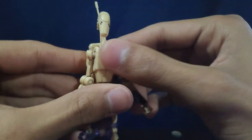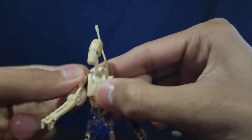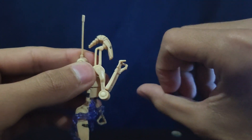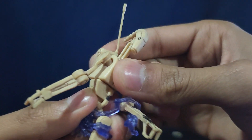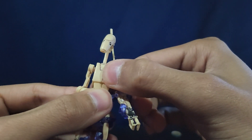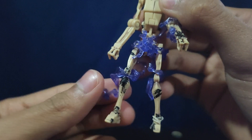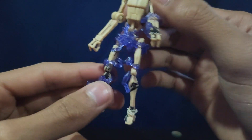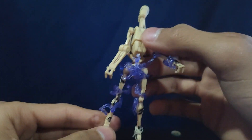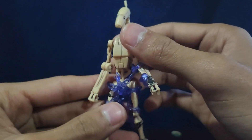You have ball joints in the shoulders, which don't get the greatest range of motion, but it works enough for the battle droid. He has hinged elbows which get a really nice range of motion forward and backward. He also has a torso cut which gets good range of motion, though it does cut up the build of the figure a bit. The electricity wrap is removable — it's just wrapped on. You can see more battle damage underneath, which looks really nice. In the legs, he just has swivels.